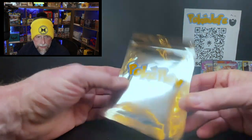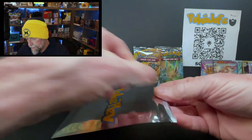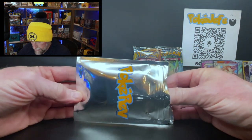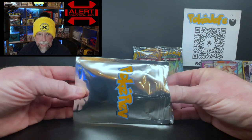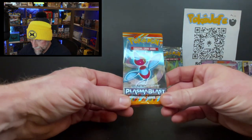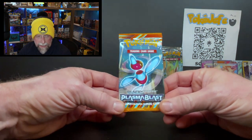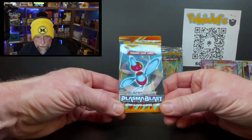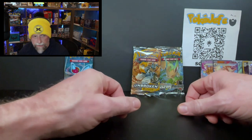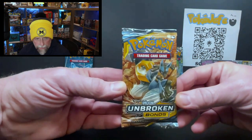Time to see what's in the silver pack. I'm gonna guess Black & White Base... actually, I'll go Plasma Blast. Plasma Blast! That's a nice pack. I actually don't think I have a Plasma Blast in my collection other than in a collection box. We're definitely gonna open the Unbroken Bonds and the Ultra Prism, but we'll save the Plasma Blast for another video.